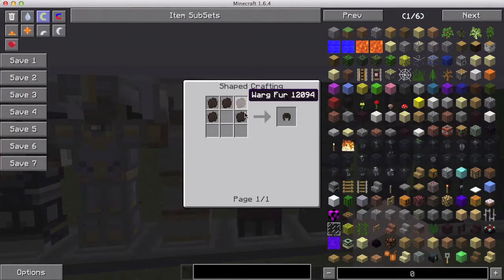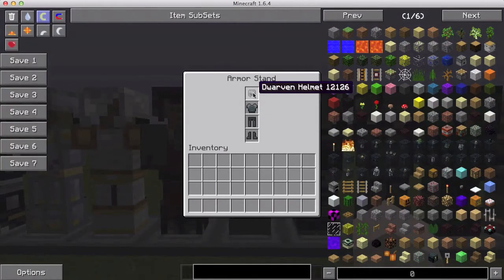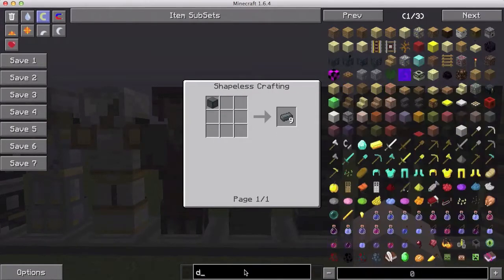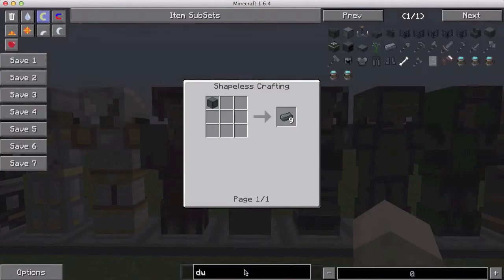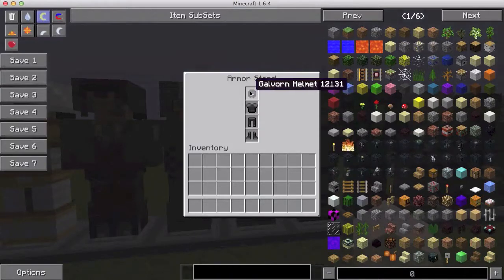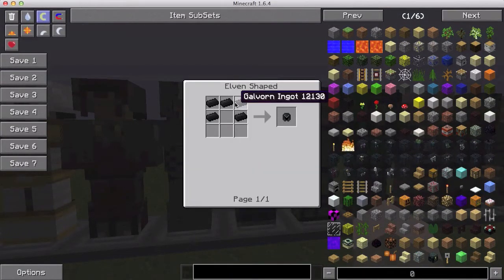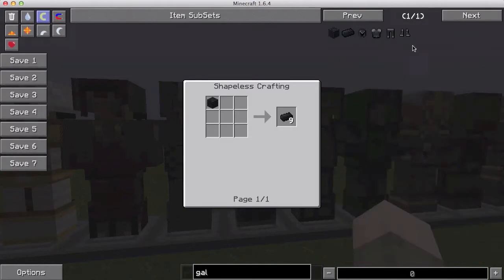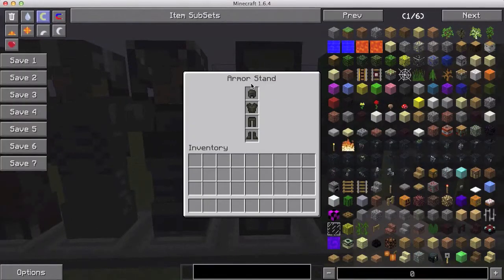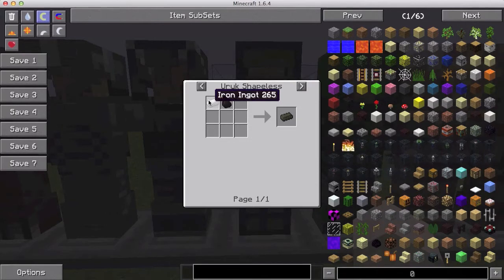Next we have the dwarven helmet, crafted with dwarven steel ingots — you have to find their blocks in structures and destroy them. Then the galvorn helmet, crafted with galvorn ingots — you have to find those in structures as well. Then the uruk helmet, crafted with uruk steel ingots, which is crafted by putting iron and coal together.